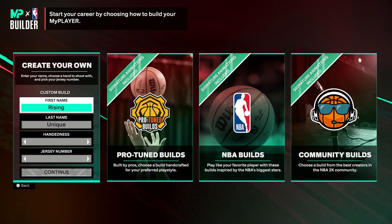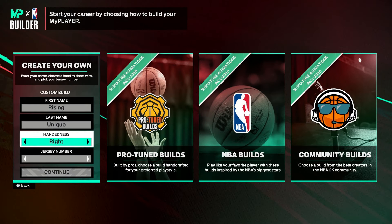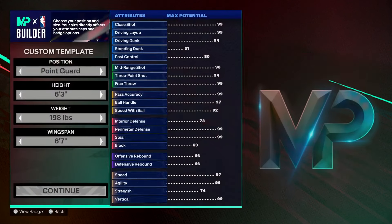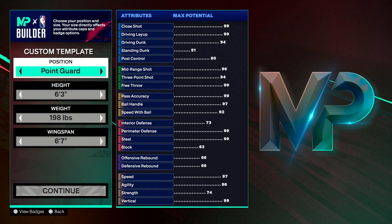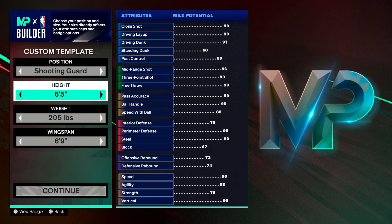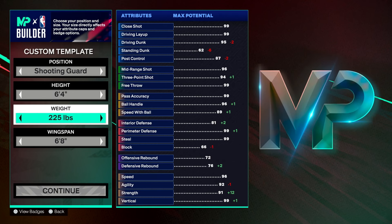Don't use Pro 2 NBA builds or community builds. You guys can choose whatever handles you want — I always choose right. You can choose whatever jersey number you want; I always do 22. For position, you're gonna want to go Shooting Guard. The height is 6'4", and weight is 233.